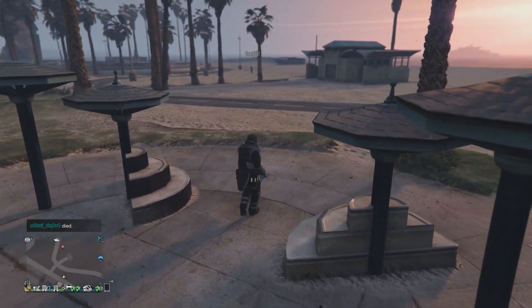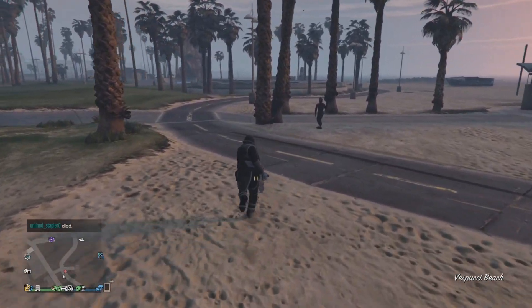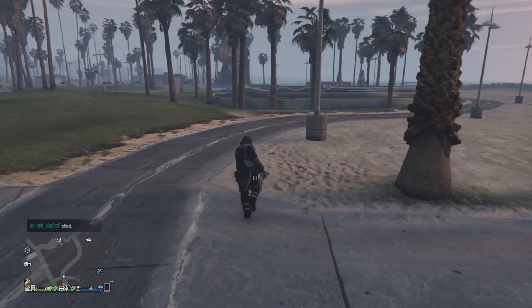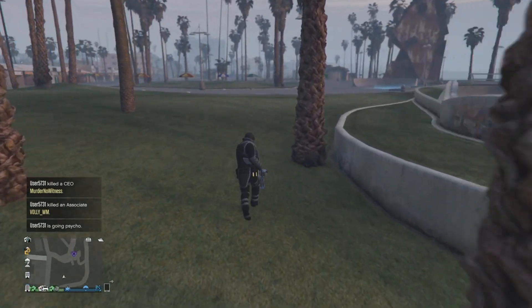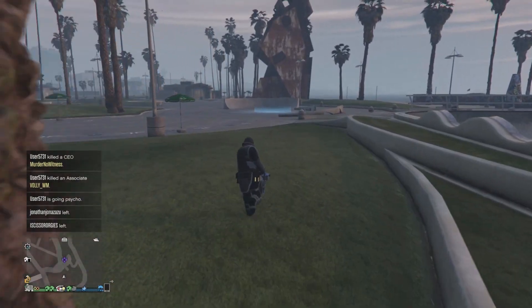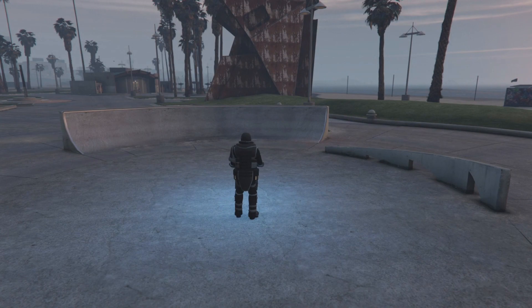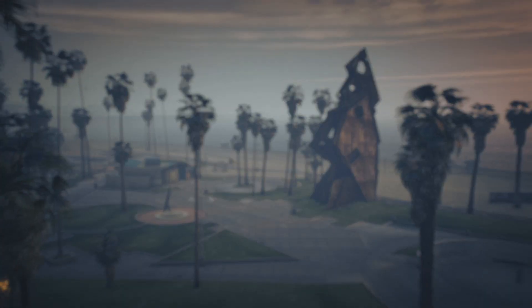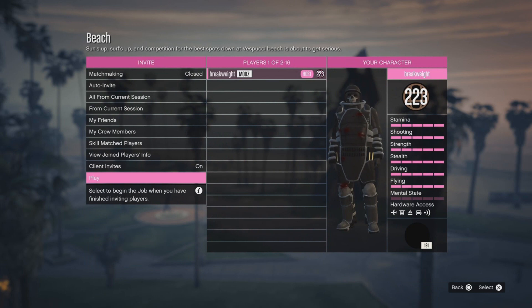Go start the King of the Hill job and run over there — it takes a while to move in the ballistic equipment. You can start this job up by yourself; this glitch is mostly solo. Go to the next screen after confirming settings and you should see yourself in the juggernaut suit. If you are not in the juggernaut suit, the glitch did not work and you have to repeat the steps with the ballistic armor.